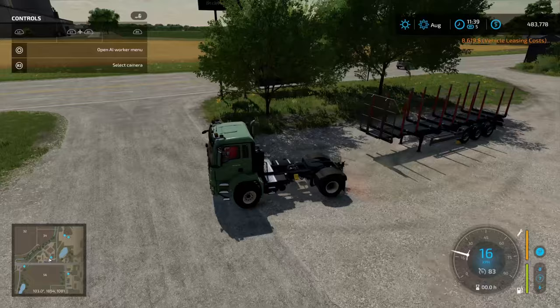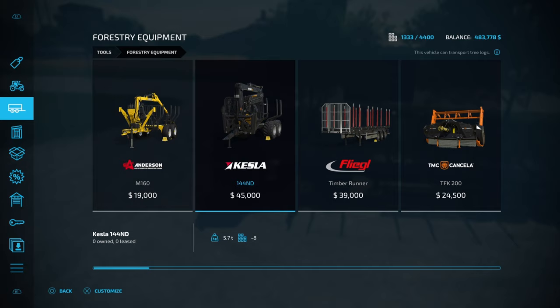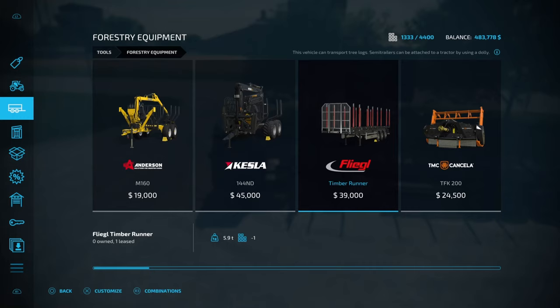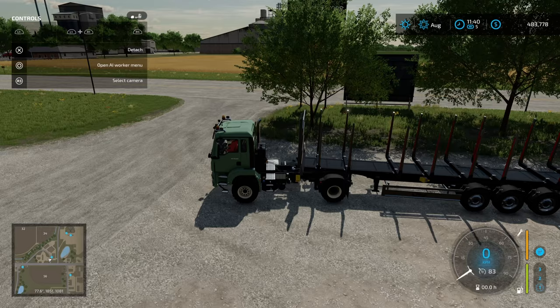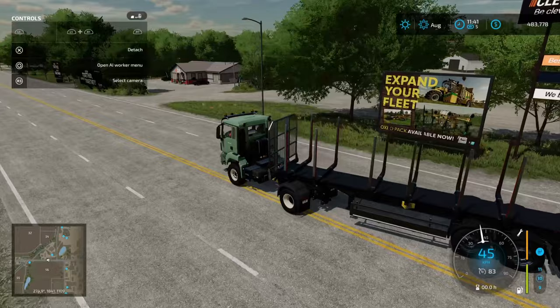Let's grab the truck. We've gone with the MAN TGS 18500 truck and the Flegal Timber Runner. If you're not sure where to find those - Forestry Equipment, Flegal Timber Runner right there. This is going to be used to transport our logs to the sell point or to the sawmill. We'll go to the sawmill first to get them sold, and then we'll look at the production chain aspect of the log farm.